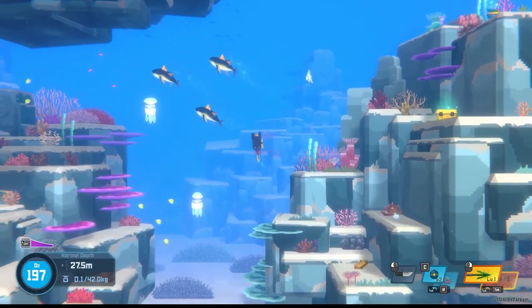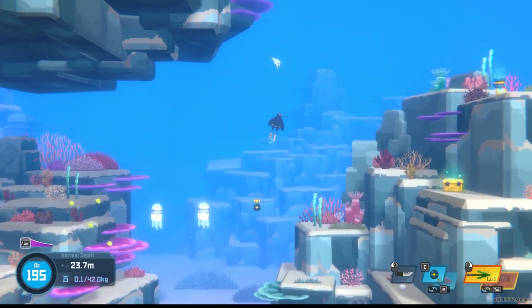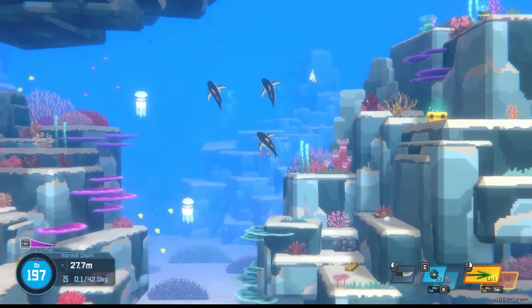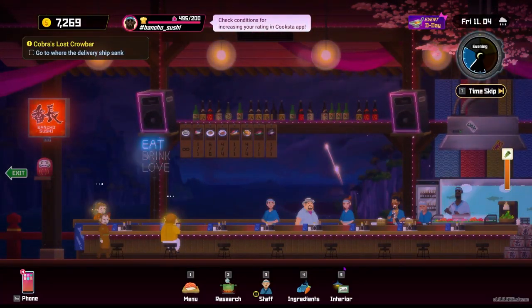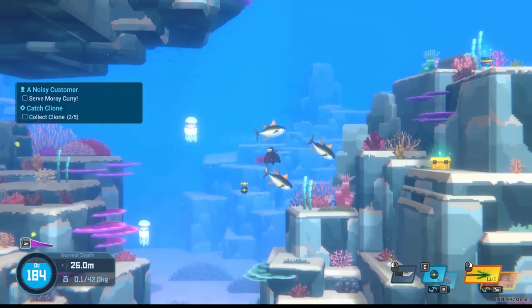First and foremost, how do you catch the tuna? Tuna are a very fast species that travel in packs around the blue hole shallows. When you're first introduced to them, you'll need to run through a short tutorial that shows you exactly how to catch them. They appear when the tuna event starts in the game, and the exact timing of the event isn't very particular, but it appeared for us during chapter 3.